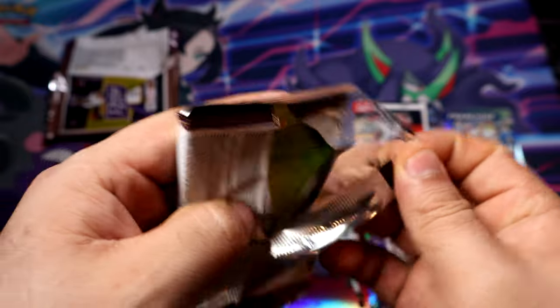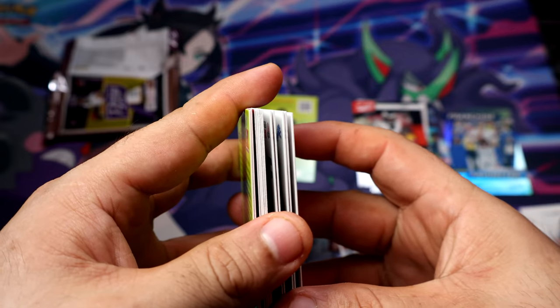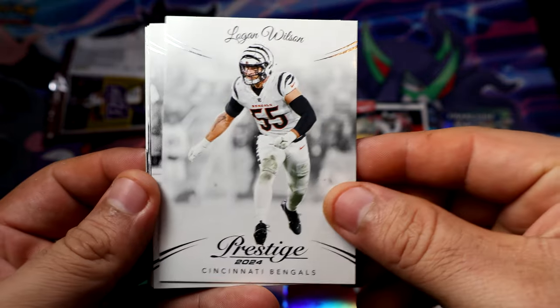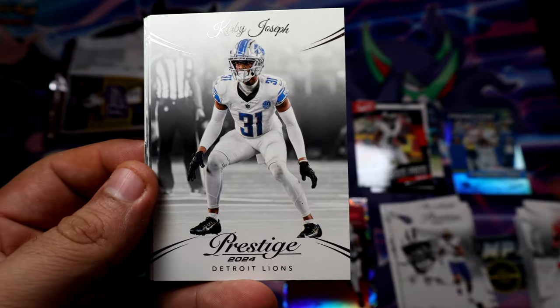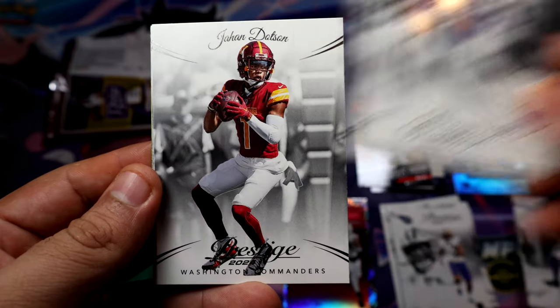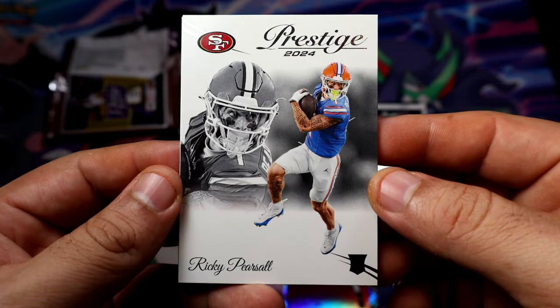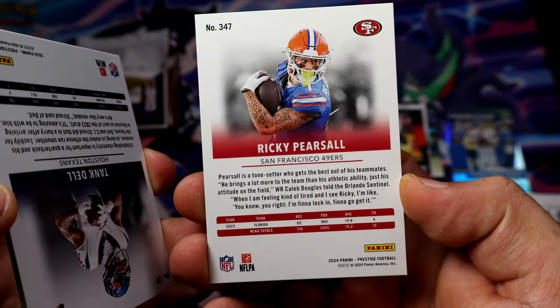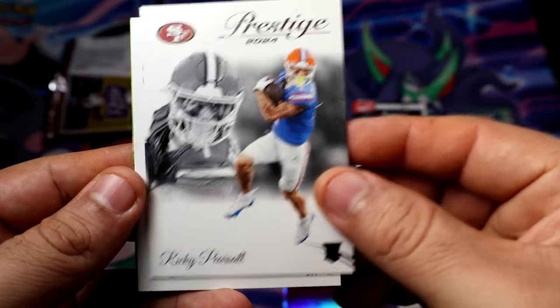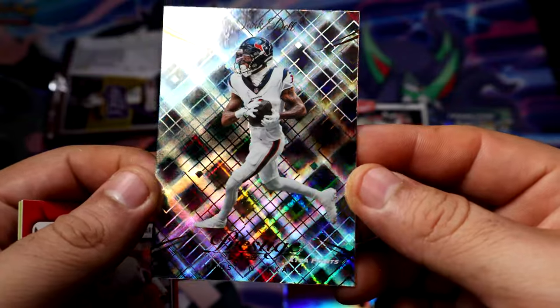All right, last pack of the box. I thought there was something but it's probably just the code that's making it thicker. We have Pure Soul — yeah, pure soul. Tank Dell on the diamond — maybe, yep. Not bad, not bad, I'll take that.